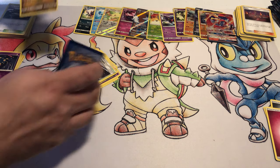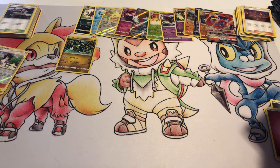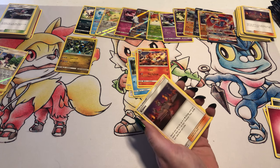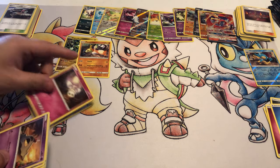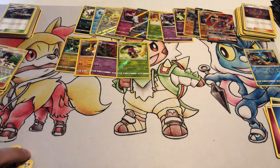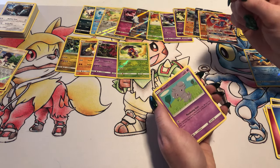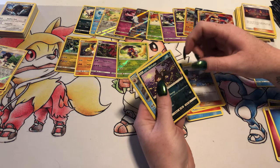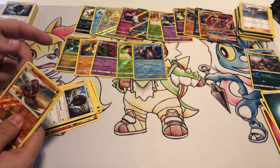Reverse Foil Weezing — however you guys pronounce it. Reverse Foil Simipour and a Passimian. A Reverse Foil Flareon and a Scolipede. Got a Reverse Foil Alolan Rattata and a Gyarados Foil. Reverse Foil and a Passimian.